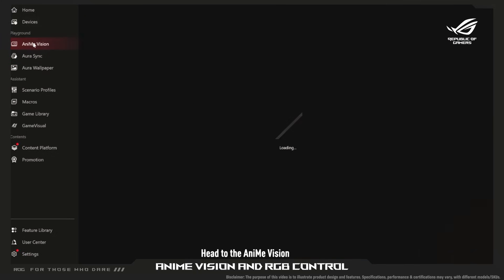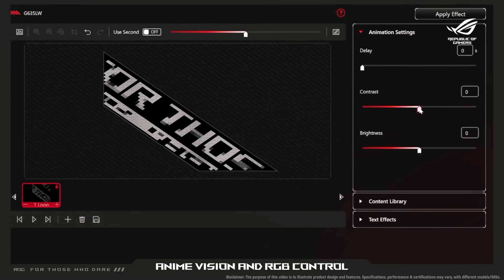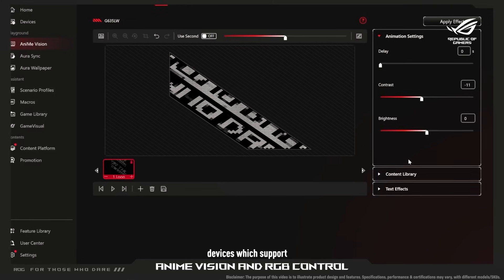Head to the Anime Vision tab to configure the patterns, FX and animation speed on this easy to use interface for devices which support it.